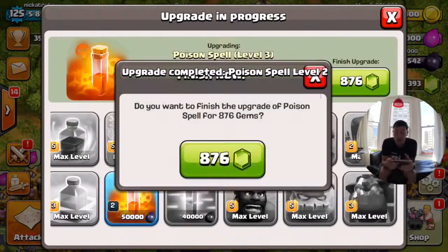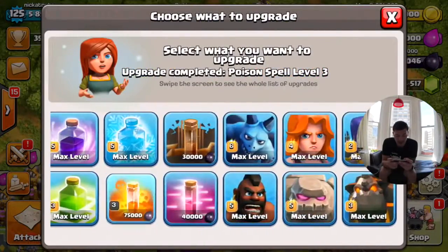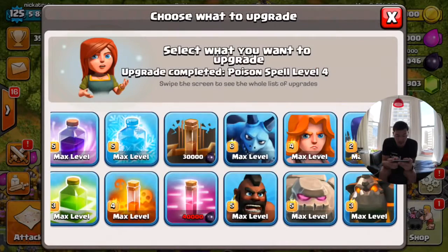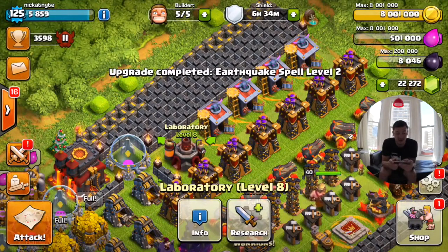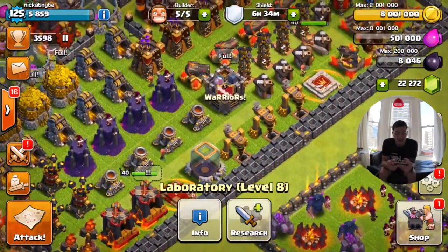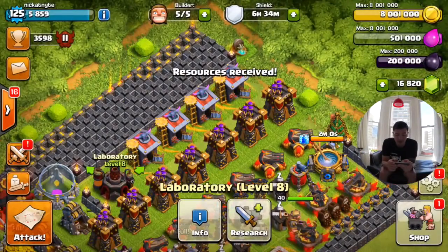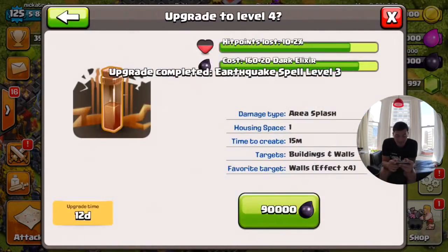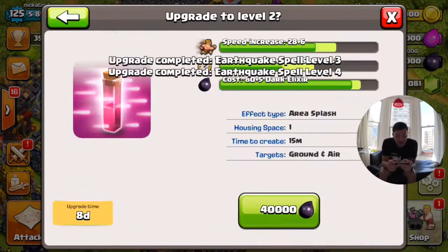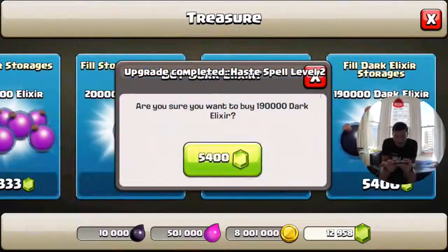Let's do poison to level three. I had my dark elixir storage full, but I'm going to have to buy more anyway. I now have a max level four poison spell. Let's go to earthquake level two — I've officially used all of the 200,000 dark elixir I've saved for months. Now I'm going to have to buy full dark, which is going to be 5,000 gems. This is a painful gem episode. Earthquake level three, earthquake level four, haste level two, and I'm out of dark elixir again. Haste level three, haste level four.